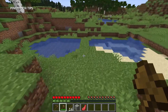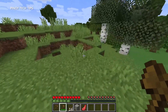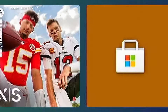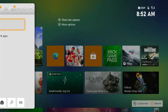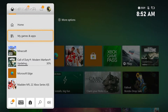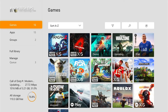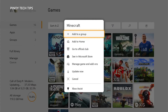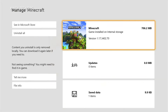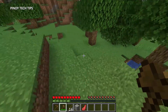Fourth solution: delete the Minecraft cache. Your console's operating system creates temporary files saved locally to make your gaming experience smoother, but those files can get corrupted and cause issues. Delete the save data so your console will create a new cache. Press the Xbox button on your controller, highlight My Games and Apps, and press A. Select See All, then highlight Minecraft and press the menu button. Highlight Manage Game and Add-ons, press A, select Save Data, and then select Delete All to remove the cache.